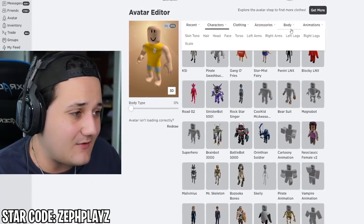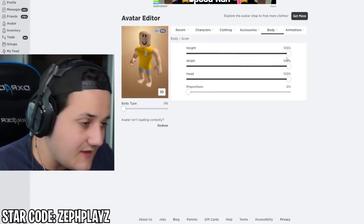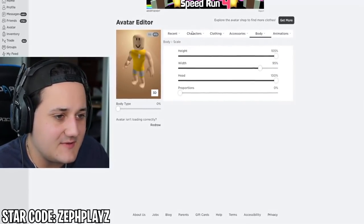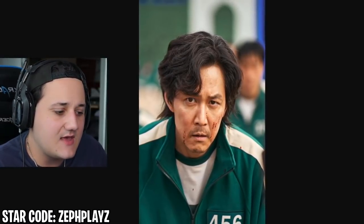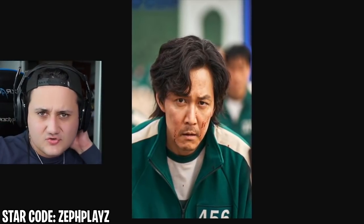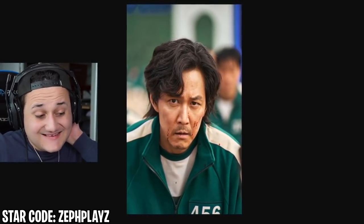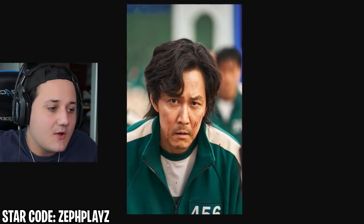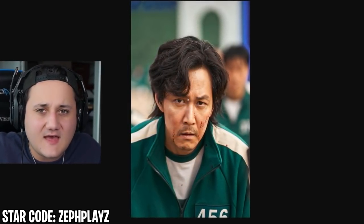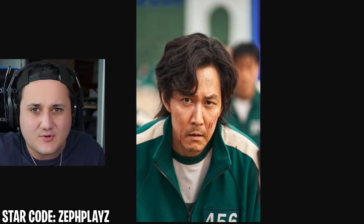We do this every single video — slap on the Roblox boy package. We can bring the width down slightly, maybe 95%. Next up we've got to find the stuff for the account. This shouldn't be too hard, but we've got to make sure we get it accurate. We're going to have to find the player 456 jacket, his face — maybe a neutral or worried face — and his hair, which goes over the right side of his forehead.